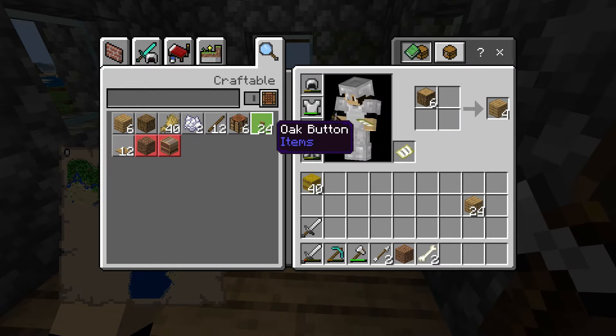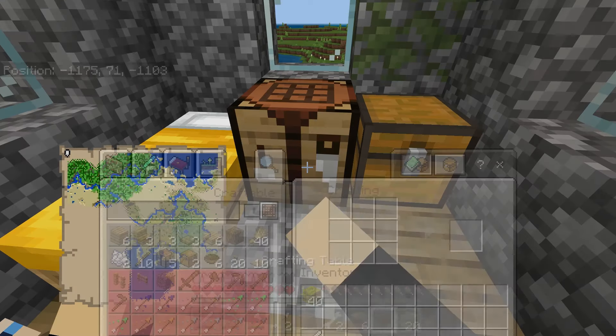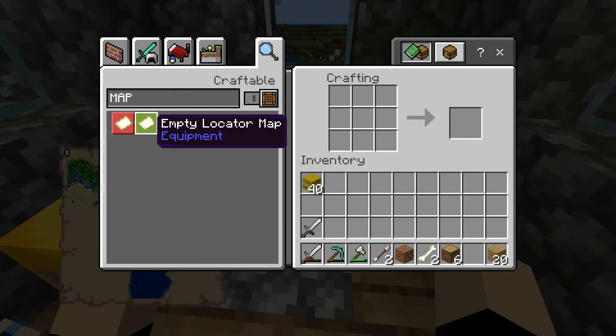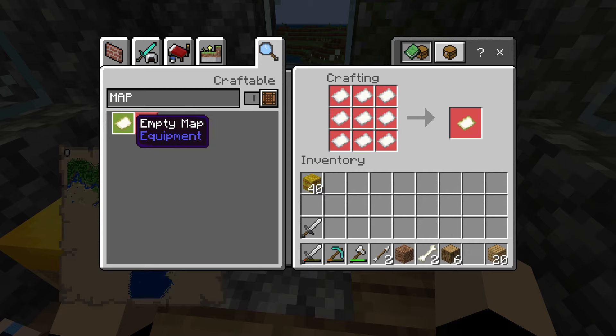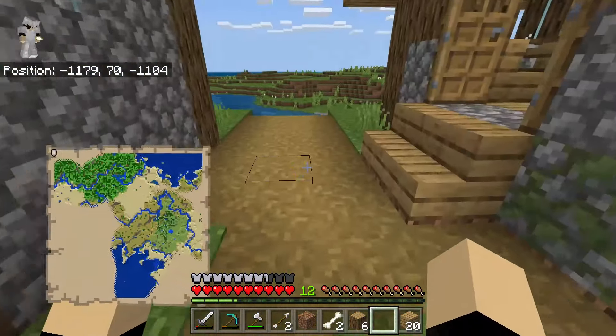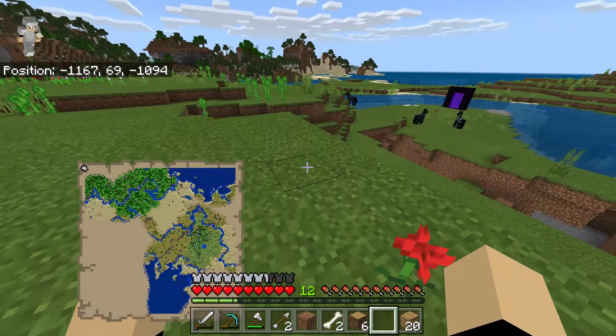Let's make some planks, make a crafting table. Map — a locator map needs a compass. This just needs nine paper. We don't even have that much paper, so we probably have to go through the nether to do that.